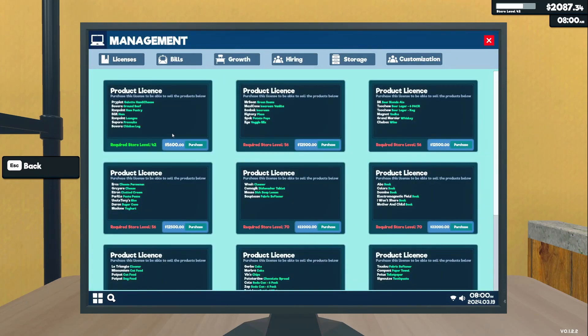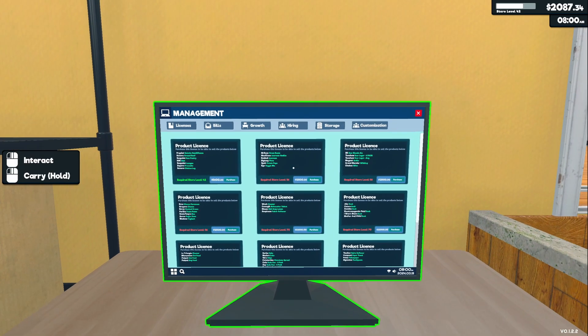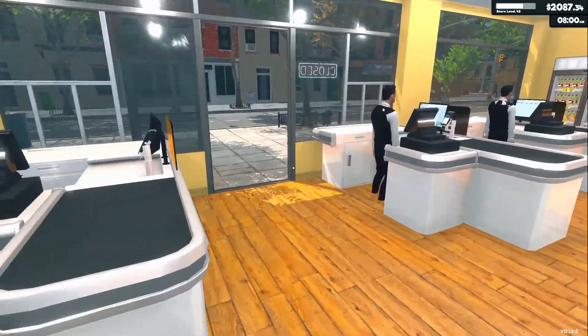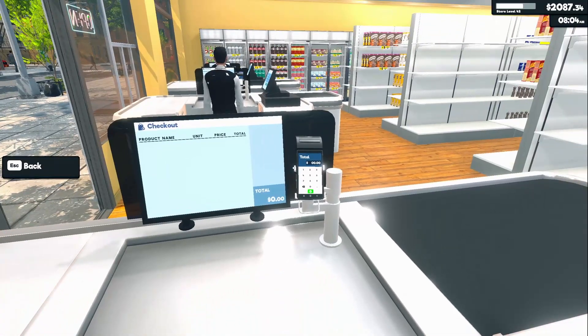Next license is all the fridge stuff, possibly freezer. The next three licenses we need to be level 56, so we're not getting those for a little while. But that's okay. That is a lot of freezer stuff. This is going to be basically all fridge stuff. New pasta, some new rice, more sugar and more yogurt — kind of a mix of shelf and fridge. Blonde ale probably has to go in a fridge. Let's open up for the day and run this to see how we do.